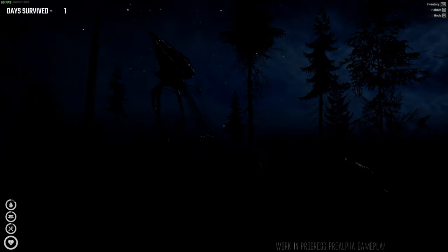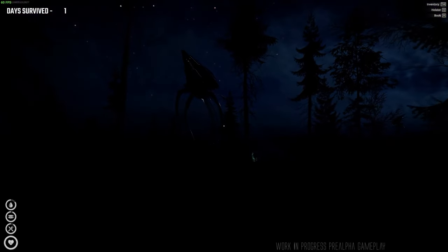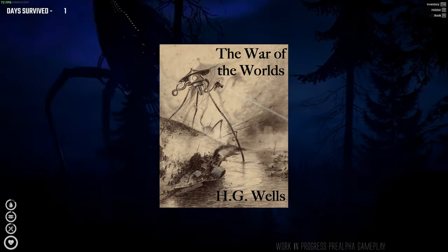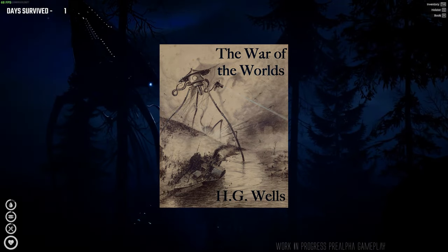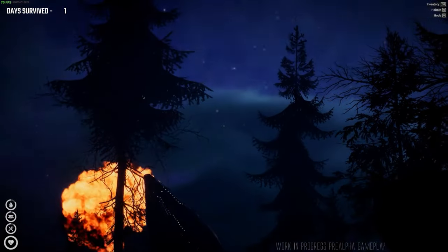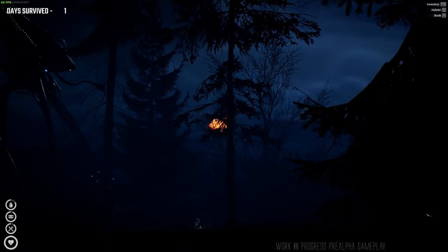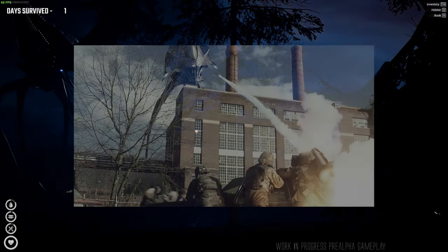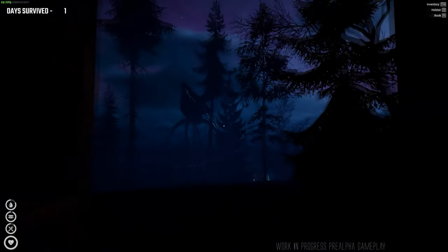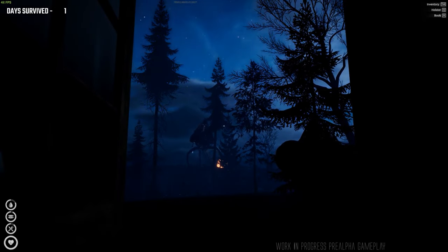Before I go any further, I would like to quickly clarify that Paramount Studios doesn't own the rights to War of the Worlds. Because of how long ago the original book was written, the intellectual property for this story is now in the public domain, meaning that anybody can make a movie, TV show, or game based on it. However, Paramount Studios does own the rights to the design of the tripods used in the 2005 film. So while Paramount can't go after the game for being created, they could go after the game for profiting off their design.